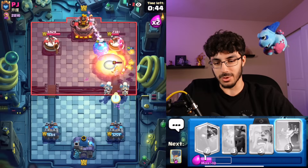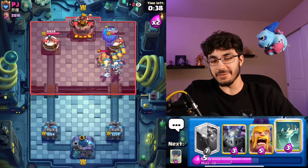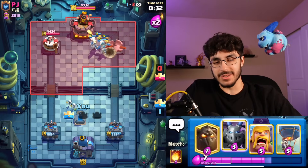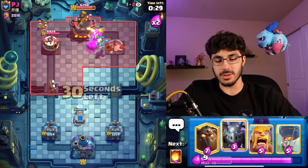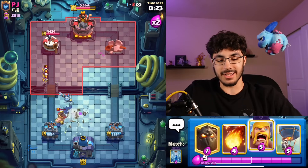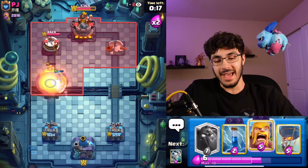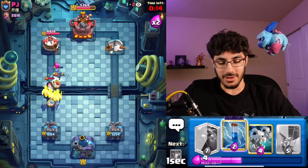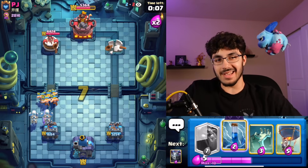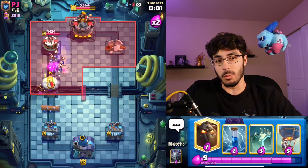He's going to get back to another Cannon in one card. He misses his Ice Spirit — okay, so he's trying to get fancy with it, which is what we'd love to see. Basically what this matchup specializes in: there's so much pressure that the only way to beat him is to not let him pressure. And you can see how we got to the tower because he wasn't able to cycle a bunch of cards — he wasn't able to get to two Musketeers, he wasn't able to get to two Cannons in time.